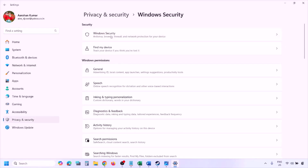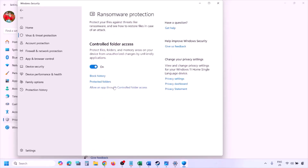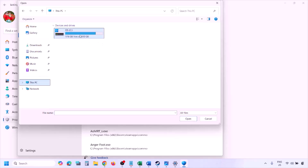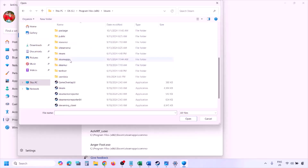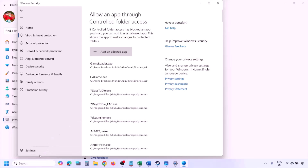To add the game EXE to Windows Security, open Windows Settings, go to Privacy and Security (on Windows 10, go to Update and Security then Windows Security). Click on Virus and Threat Protection, scroll down, click on Manage Ransomware Protection, then Allow an App Through Controlled Folder Access, click Yes to allow, then Add an Allowed App, Browse All Apps. Navigate to the game installation folder — open your drive, Program Files (x86), the Steam folder, SteamApps, Common, then the game folder — select the game EXE file and click Open.